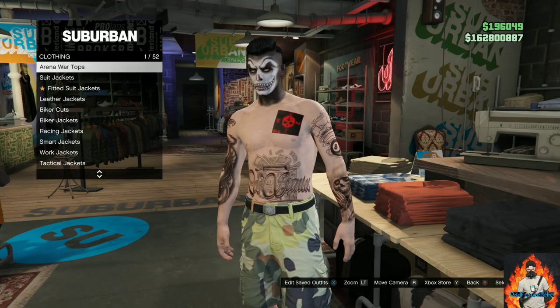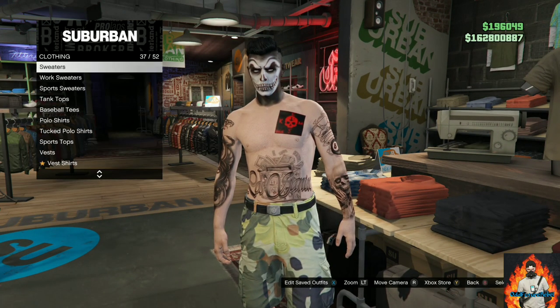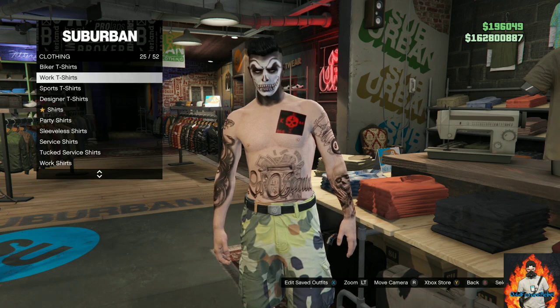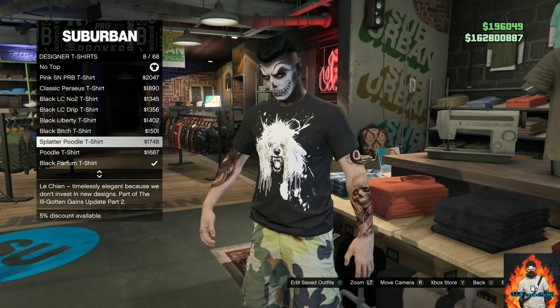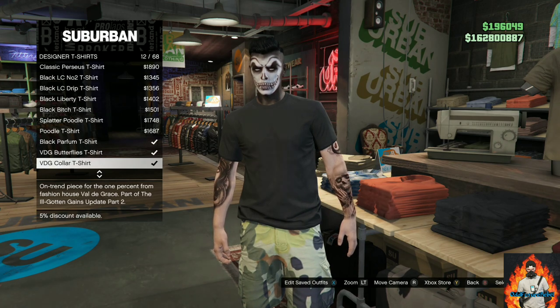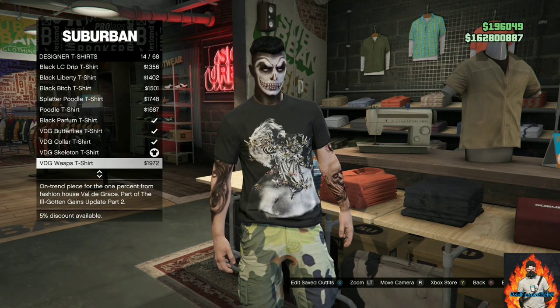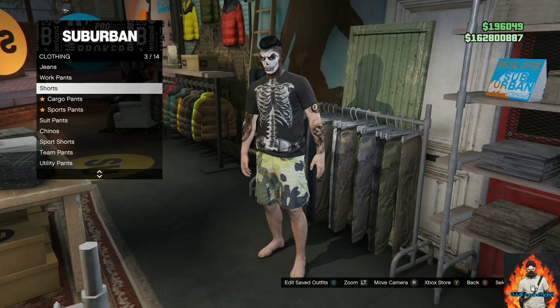For the first outfit tutorial, I will be showing you how to make this cool black and white tryhard outfit. Make your way to the closest clothing store, go over to the tops section, and find the category called Designer T-Shirts. Once you're in Designer T-Shirts, you will need to purchase the VDG Skeleton T-Shirt.